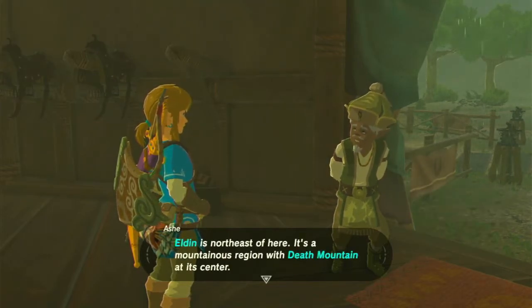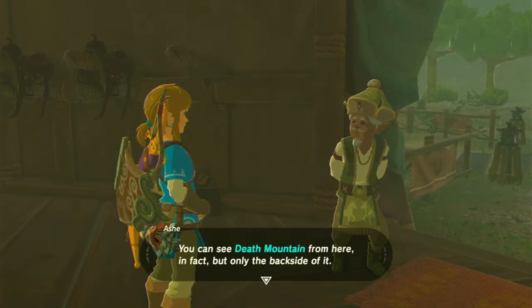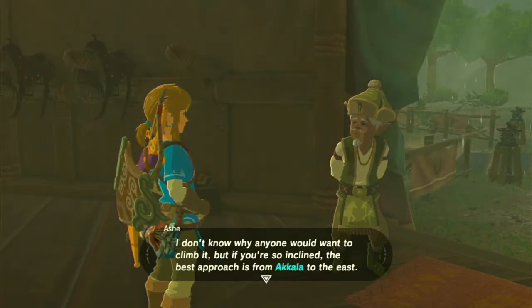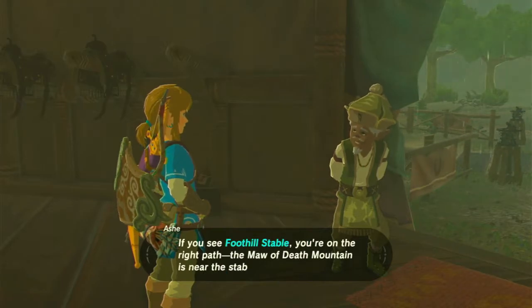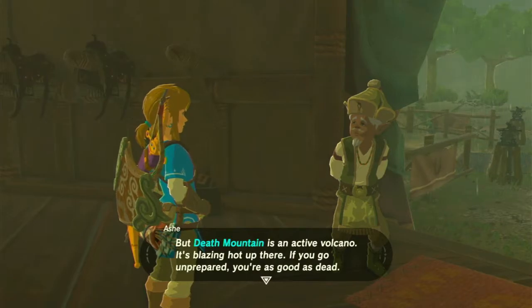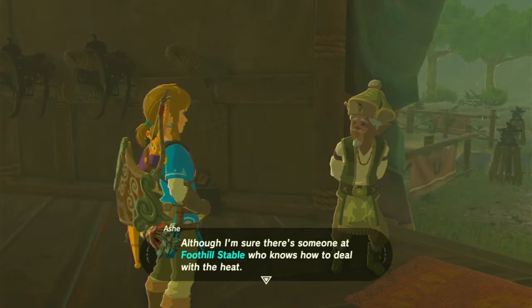Eldin is north-east of here. It's a mountainous region with Death Mountain at its centre. You can see Death Mountain from here, in fact, but only the back side of it. I don't know why anyone would want to climb it, but if you're so inclined, the best approach is from Akkala to the east. If you see Foothill Stable, you're on the right path. The moor at the base of Death Mountain is near the stable. Death Mountain is an active volcano — it's blazing hot up there. If you go unprepared, you're as good as dead. Although I'm sure there's someone at Foothill Stable who knows how to deal with the heat.